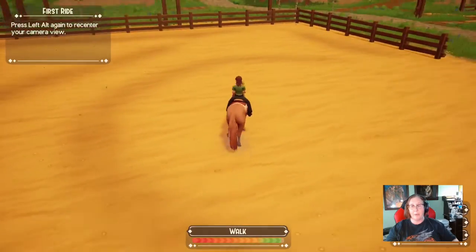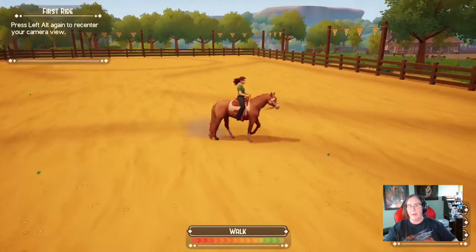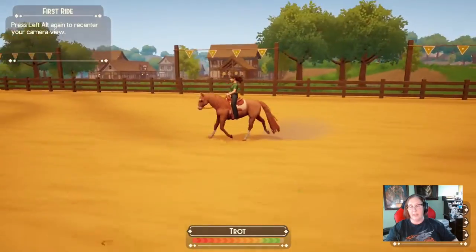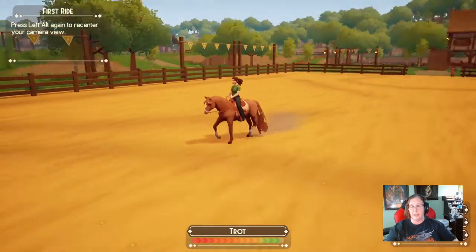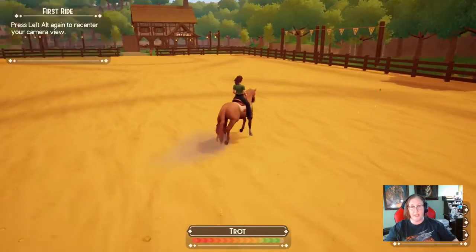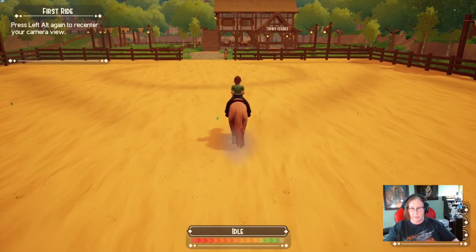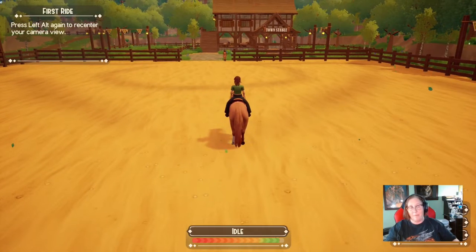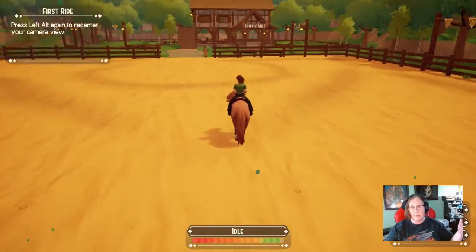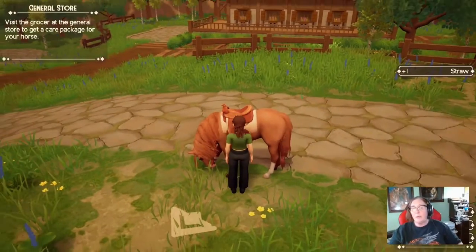A lot of people prefer the free camera mode — it also lets you take really good screenshots. Some people like to do their jumping competitions this way, though I find it really hard. If I hit Left Alt again, my mouse is back to controlling the horse. For me, that's just easier — anytime I move my mouse the horse responds.